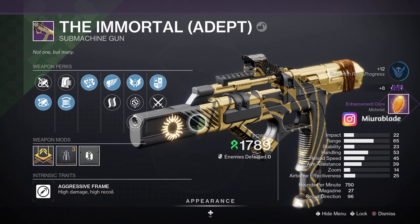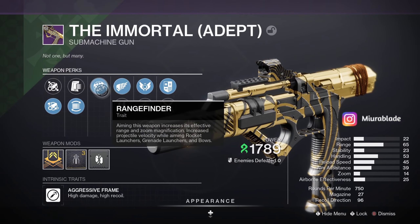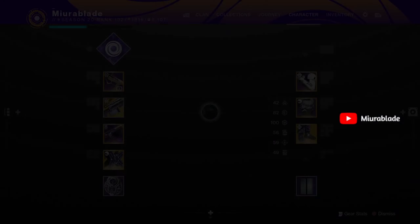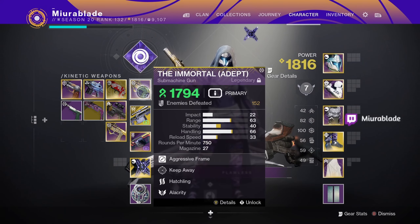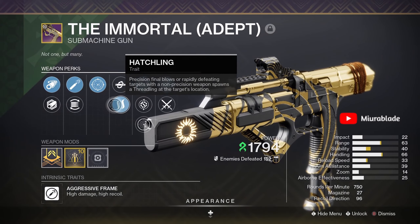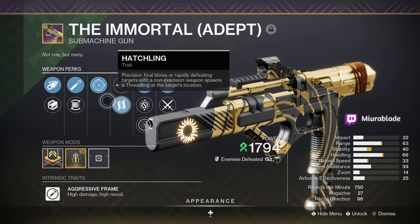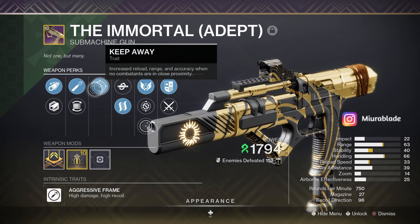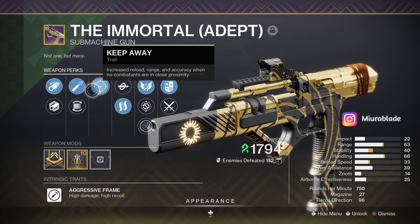This one's not too bad either — Killing Wind, Rangefinder, and Target Lock — so I'll keep this roll as well. That makes three I'm keeping. Then we have Keep Away and Hatchling, which I'm actually really excited to use in any strand build I might run, because this is a strand gun and Keep Away plus Hatchling are both really good perks for PvE.